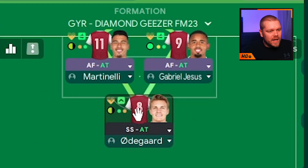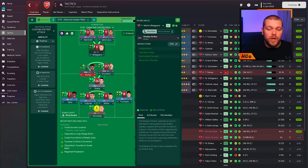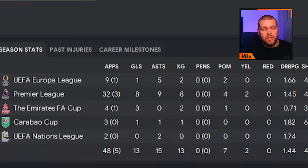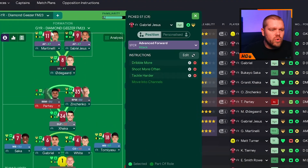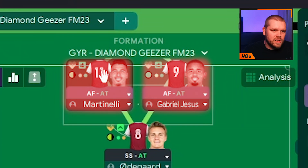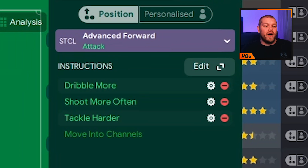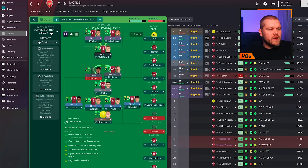Into the three up top: Martin Odegaard, Arsenal's best player in my opinion, is a shadow striker on attack duty with no additional instructions - just let him cook. He has 13 goals and 15 assists from that central attacking midfield position, and he will just get better and better in this tactic. Then up top we've got the dual advance forwards on attack duty, with additional instructions to dribble more, shoot more, and tackle harder. Gabriel Jesus and Martinelli are both very good in this role.